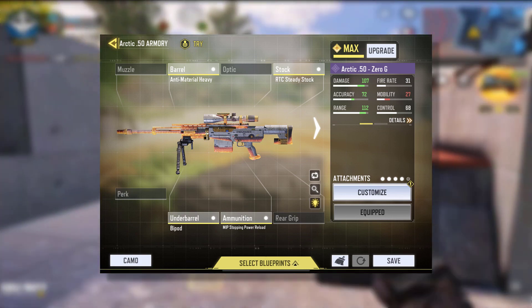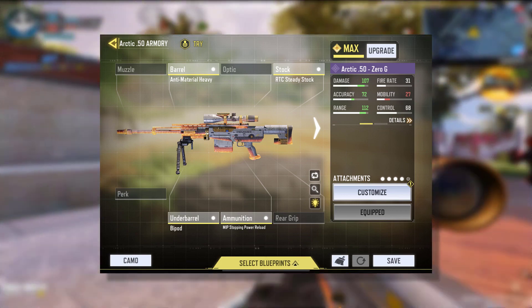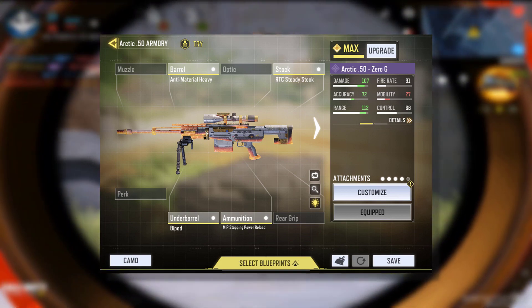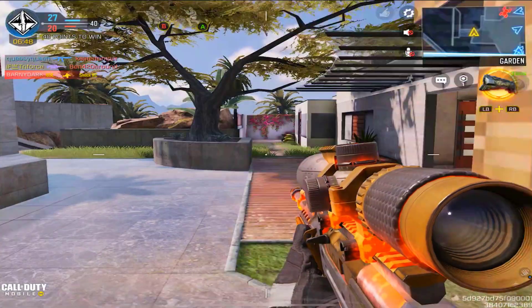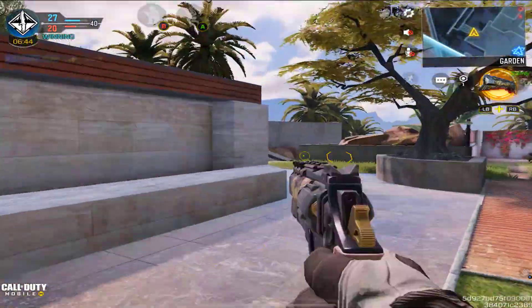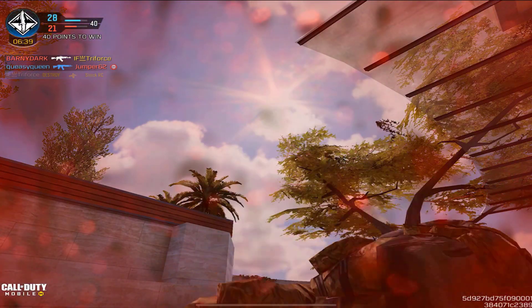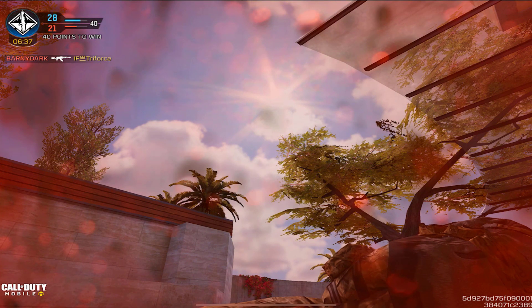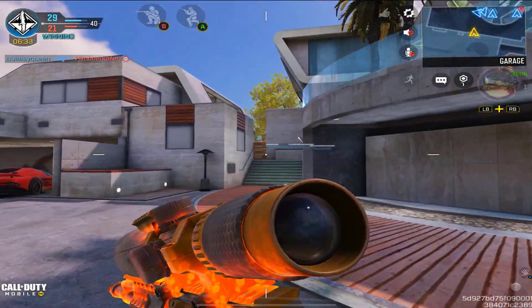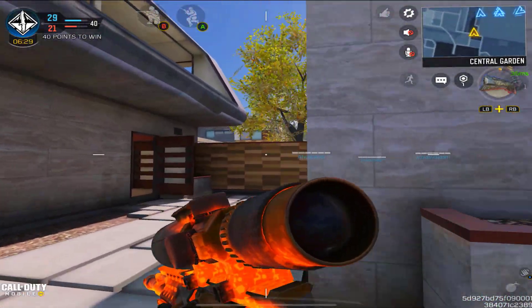I do not recommend actually using this setup in any lobby, even a normal lobby. In ranked you'll get pummeled — there's no question about it. Of course, if you're one of those unique people that doesn't quick scope and actually stays back and camps with your sniper, this shouldn't really matter to you. You have pretty much all the range that you need, the damage is there — it's pretty much a perfect camper setup. But since this game aims more for quick scoping, this class setup really isn't recommended.